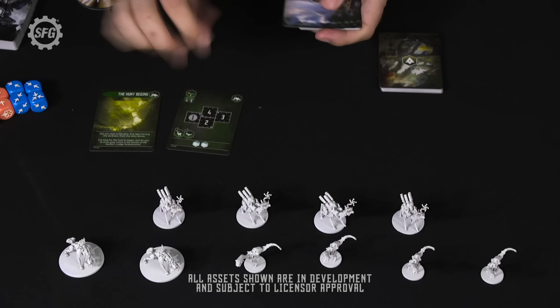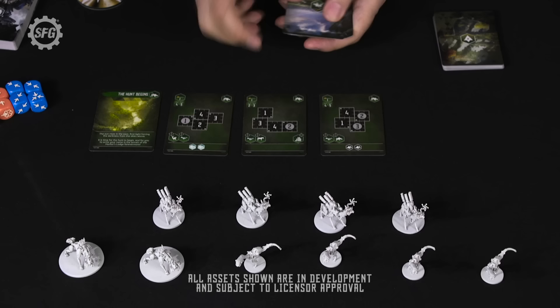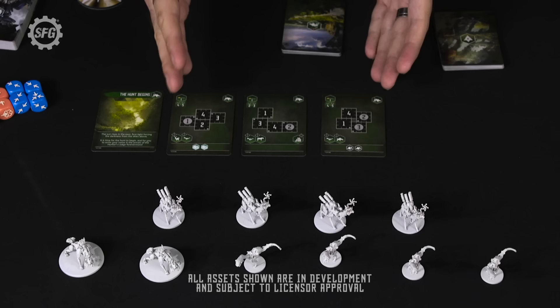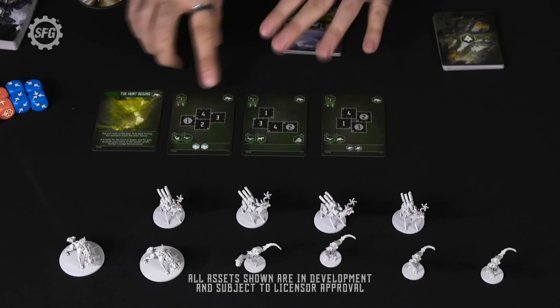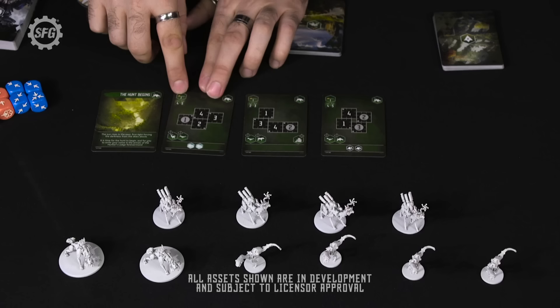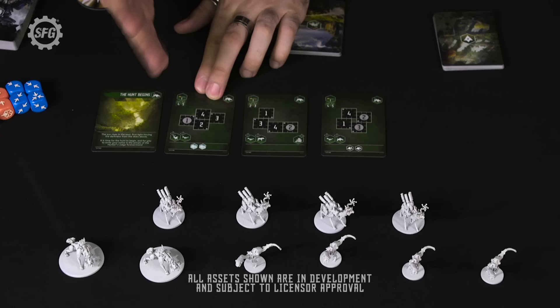We can immediately see that these are green level settings. As we go through there are more difficult encounters — yellow, then red later on — representing us progressing through the wild. This information tells us which deck it belongs to, the Sawtooth, and this tells us it's a level one encounter. This shows the trophy points needed to complete the scenario successfully.